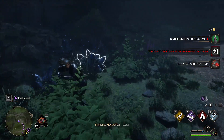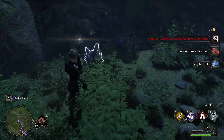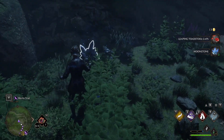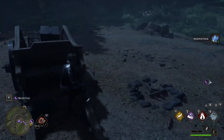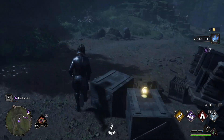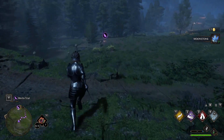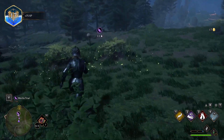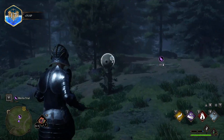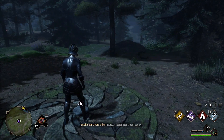Got sidetracked a little bit, but I'm just gonna do this. We can hold potions — okay, maximum we can hold is 25. Just based on what I'm seeing, after I activate the Merlin trial I'm gonna have to destroy these things. I know a Merlin trial when I see one.